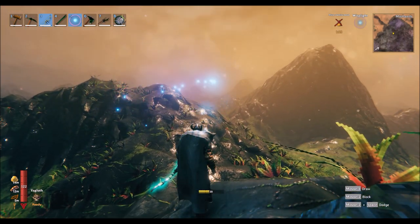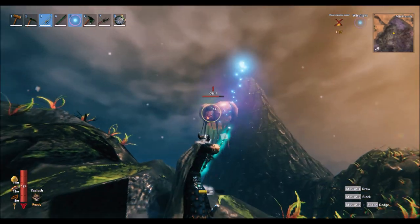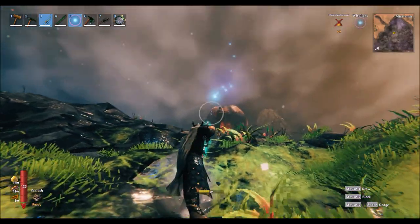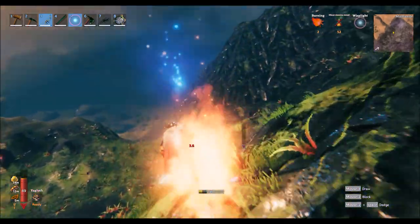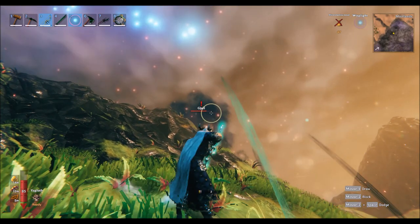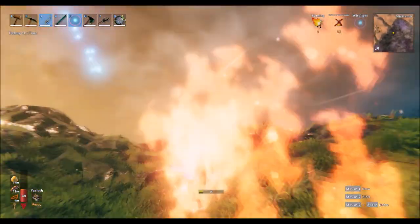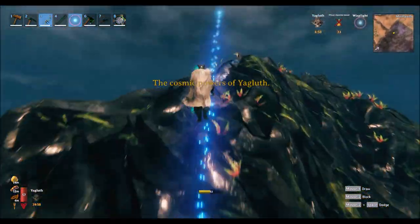This enemy is called a Gjall and they can be quite dangerous — they fire off these beams of fire which do quite a lot of damage. You want to aim for the underbelly. If you hit them with ice arrows from below you'll see this orange underbelly, and it does probably twice as much damage as if you were to hit them on the outside of the body.